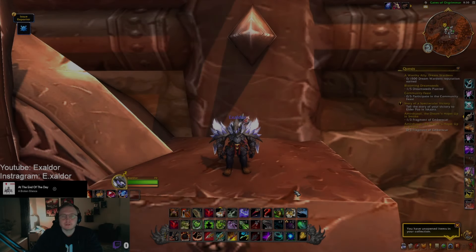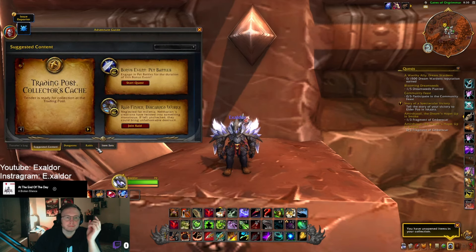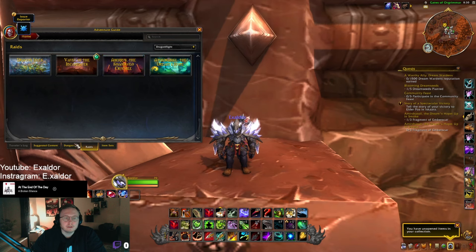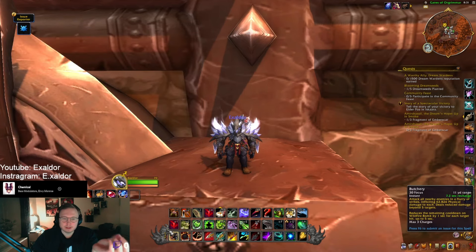First of all, the season structure: we will have three raids. We will have Vault of the Incarnates, Aberrus, and Amirdrassil rotating each week, which means there's a lot of trinkets coming. For the dungeons, we will have all the Dragonflight dungeons, and the Dawn of the Infinite will be a hard mode dungeon — so not in the M+ rotation.